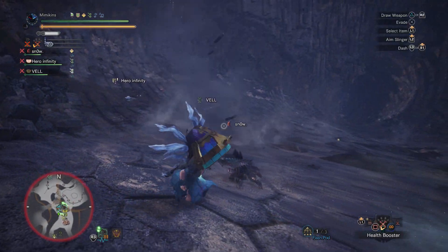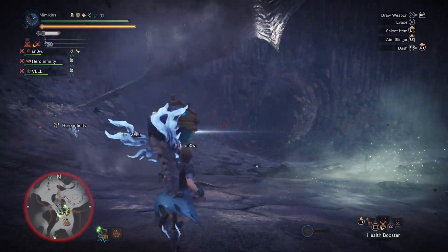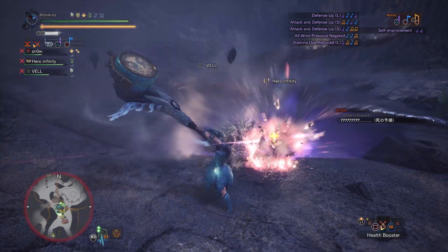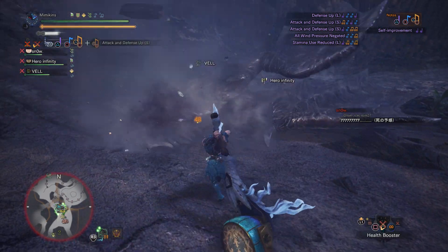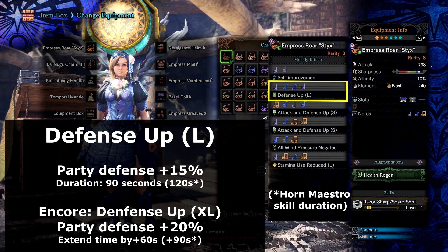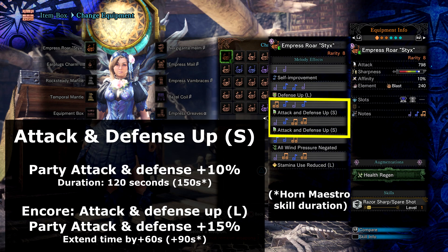The song list is useful for most situations but particularly good for Kushala and other monsters which have wind-based attacks, like Behemoth and Lunastra. The songs we have are Self-Improvement for increased movement speed, Encore for a Mind's Eye effect and 15% extra base attack, and Defence Up Gorge which can be encored to increase defence gains from 15% to 20% for all party members. Attack Up and Defence Up Small can also be encored to increase the stat gains from 10% to 15%.